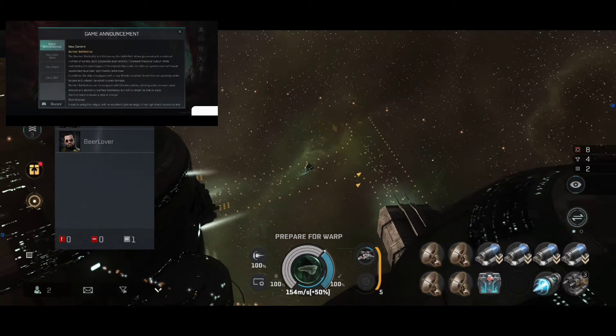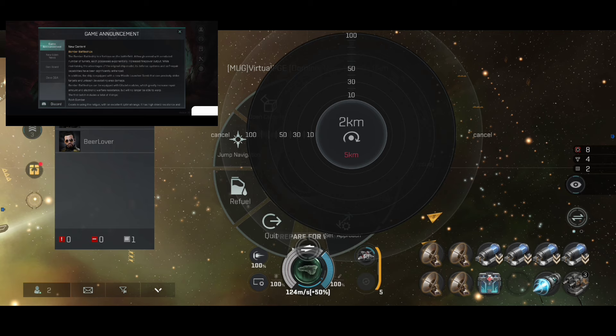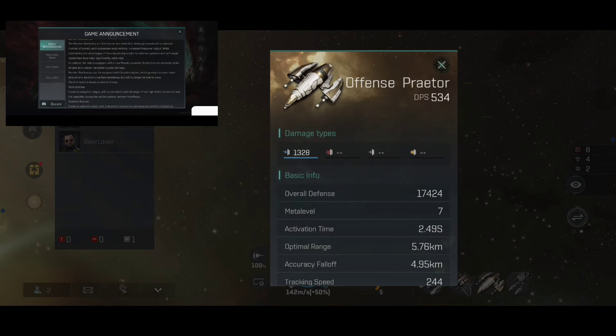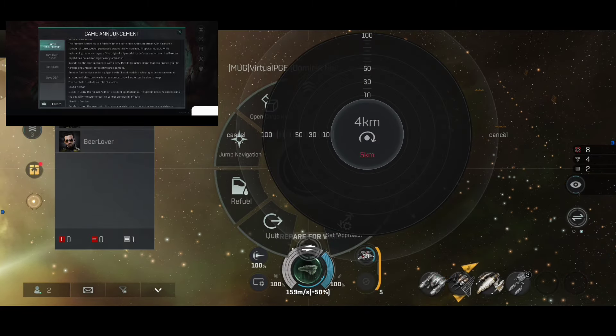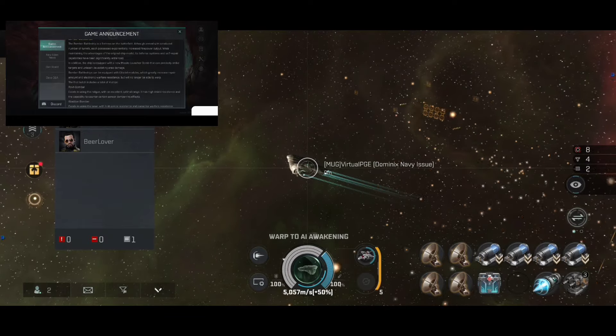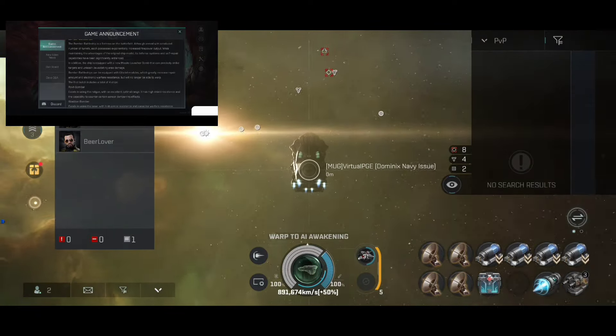The bomber battleship is a fortress on the battlefield. Although armed with a reduced number of threats, each possesses exponentially increased firepower output while maintaining the advantages of the original ship model. Its defense system and self-repair capabilities have been significantly enhanced. In addition, the ship is equipped with a new missile launcher bomb that can precisely strike targets and unleash devastating area damage.